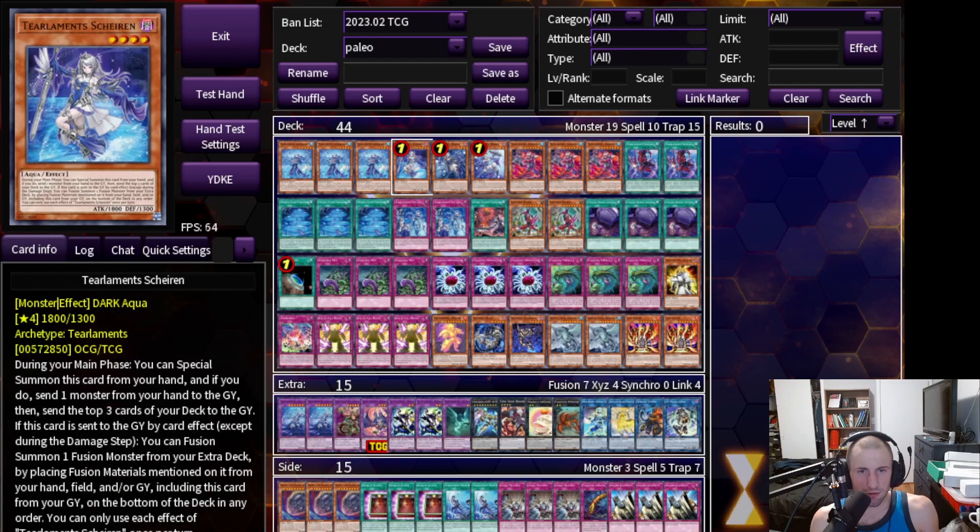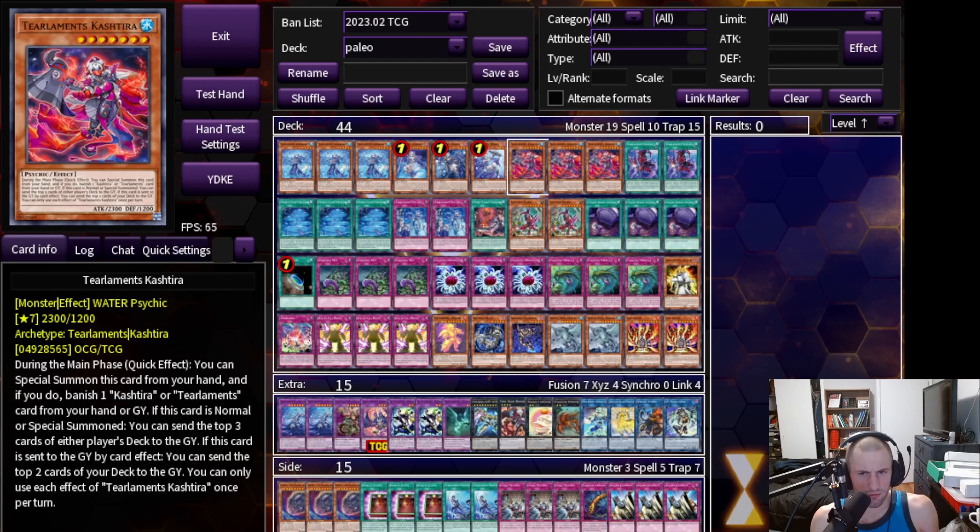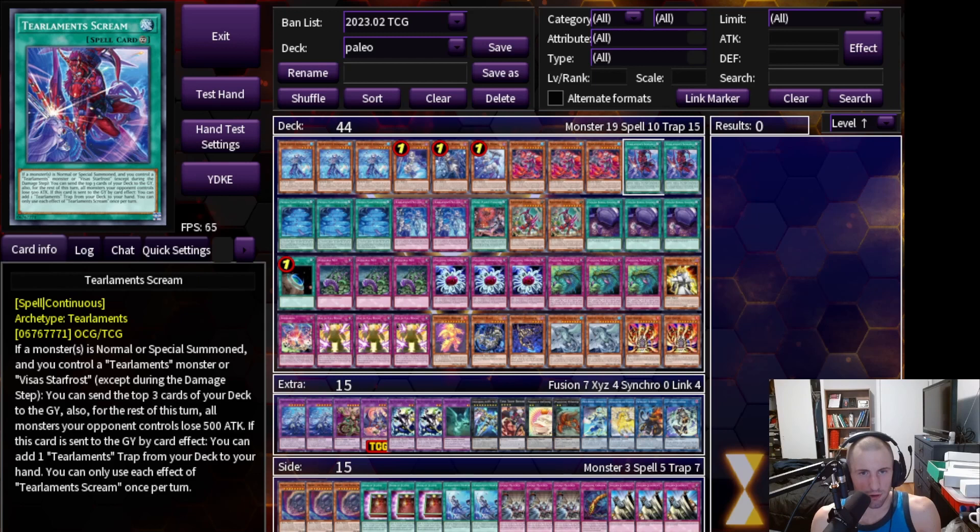We are playing one of each of the original three Dark Tealiment main deck monsters in Shiren, Havness, and Murli. These cards are super broken in their own right and definitely deserve to be at one, and we are forced to manage the resources of these cards much better now. Then we are playing triple copies of Tealiments Kashtira — this card is really essential for the game plan. You can special summon it, then banish one Tealiments or Kashtira monster from your hand or graveyard, mill three cards on its special summon, and if it is sent to the graveyard by a card effect you can also mill two cards. This card can help you mill five cards every turn, and we definitely need as much mill power as we can get.